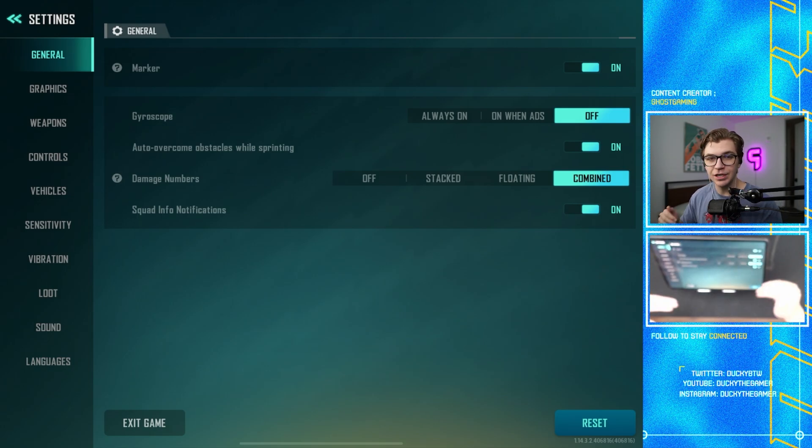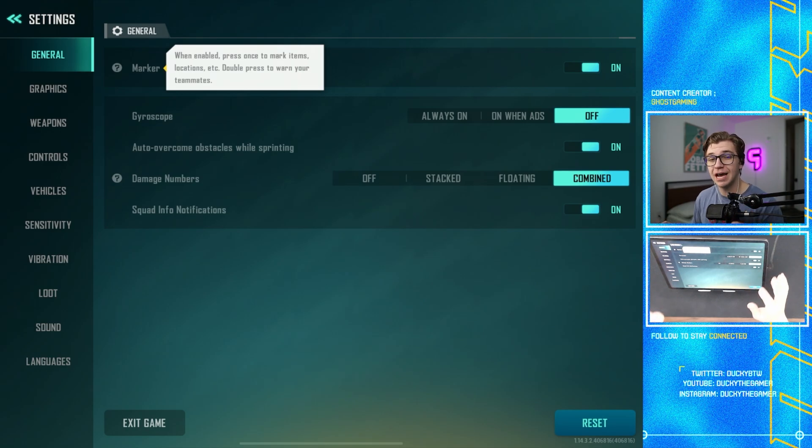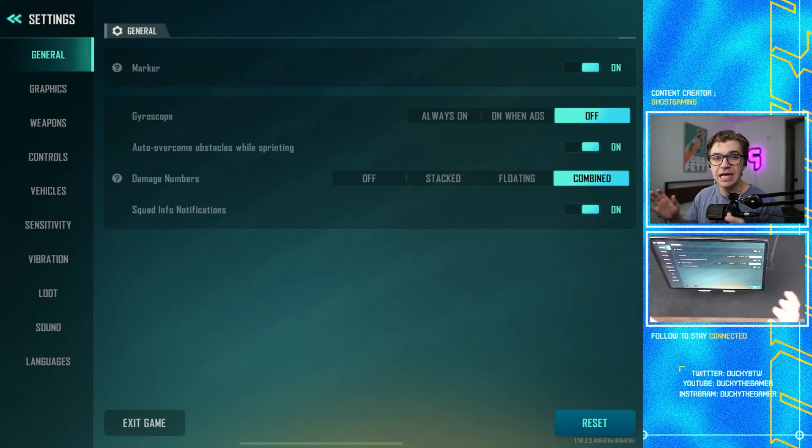The settings are pretty simple in this game. We're going to be going from top to bottom, and you can skip around the video depending on which setting you want to look at. Starting off in General, you want to have the marker setting turned on.